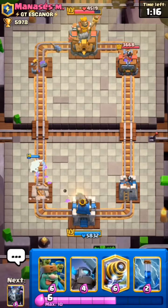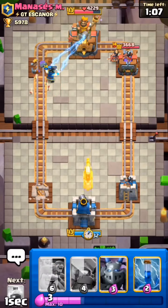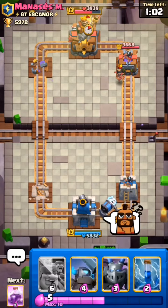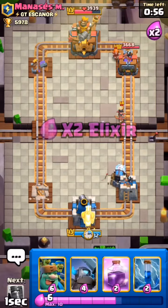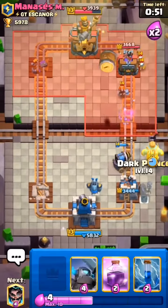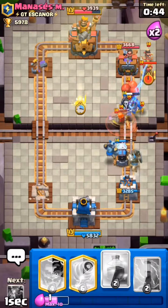Now we have to go for the right lane, so I have to play it slow and steady. I will just set up a Sparky at the back and wait for him to do something. He uses Valkyrie at the back — I will use my Mega Minion at the back, then my Goblin Giant, and then Dark Prince off to the side for that Goblin battle.